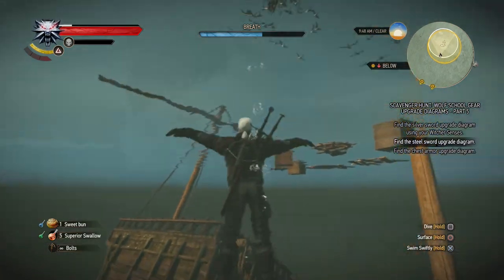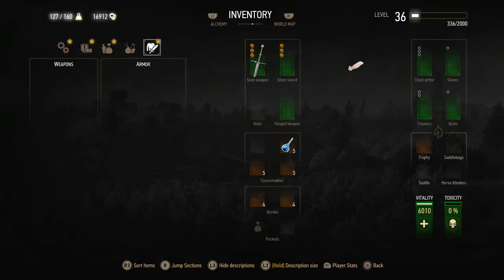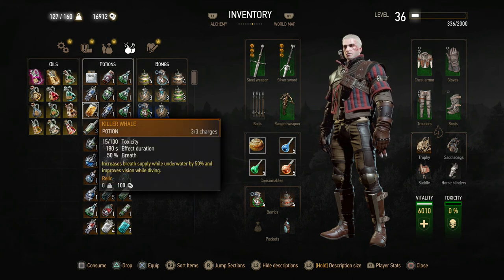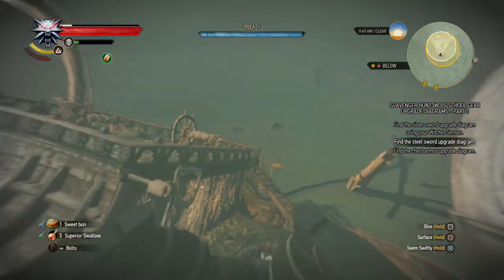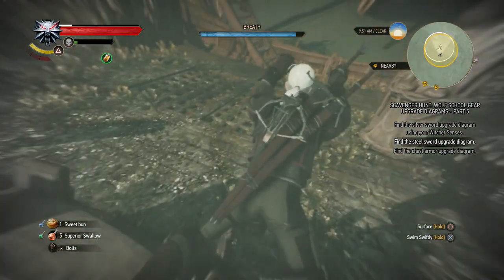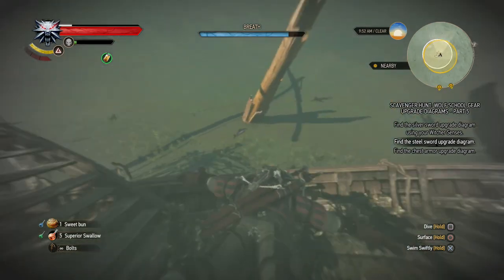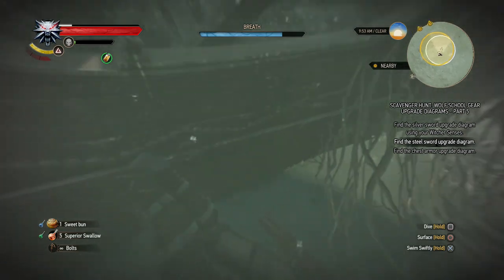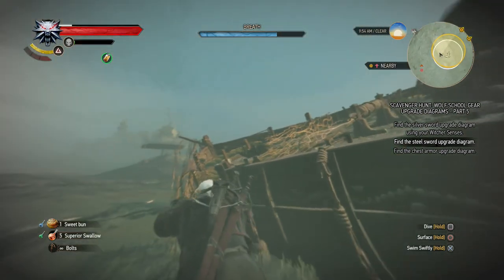I'm first gonna surface and use some Killer Whale to give myself a bit more time down there. I think it's this one — yeah, consume. There we go. So that should give us a bit more breath. Can we go lower in this ship? Doesn't look like it immediately. We checked out that chest — maybe there's a hole in the hull somewhere we can use to get in, though it doesn't look like it.